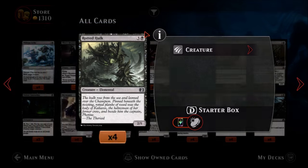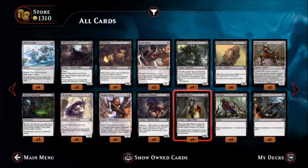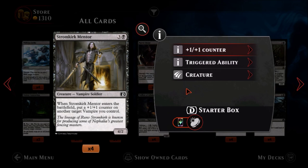Rotted Hulk — one black, three colors, a common elemental. It's just a two-five. No thanks — I haven't seen any reason for elementals to be all that noteworthy.